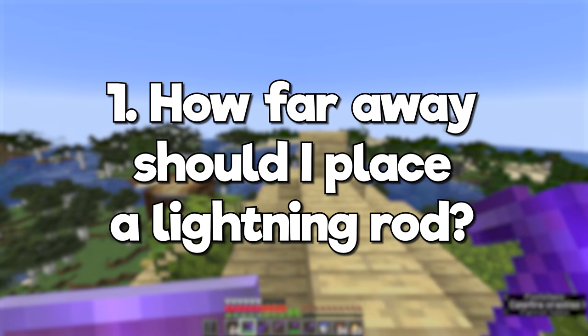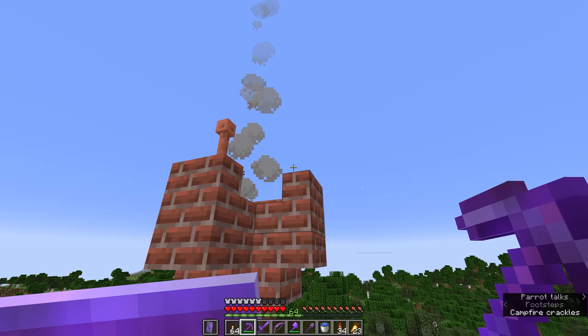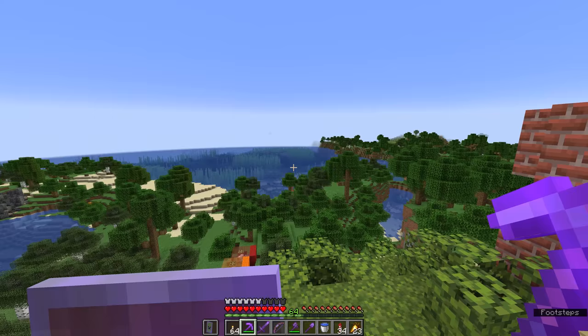How far away should I place a lightning rod? Lightning rods protect a spherical radius of 128 blocks on Java Edition and 64 blocks on Bedrock Edition. So if you stand on a lightning rod in Java Edition and you can see a hostile mob spawning at night, in theory that mob is protected from a lightning strike.